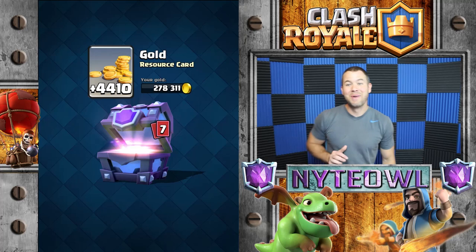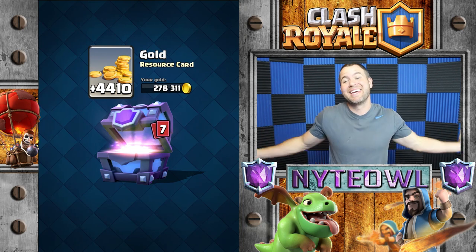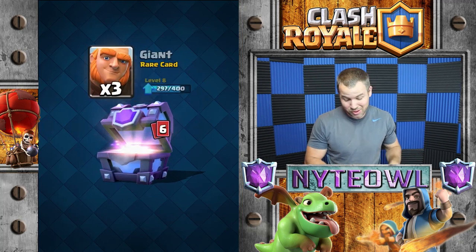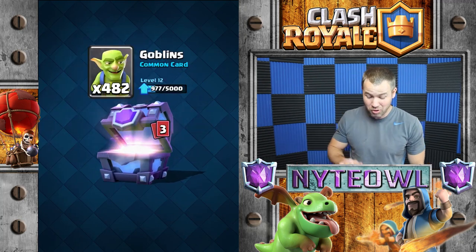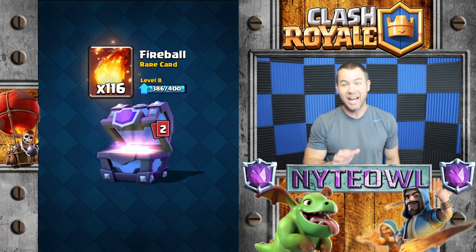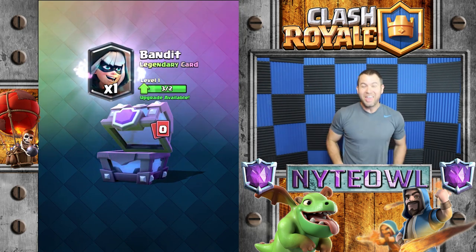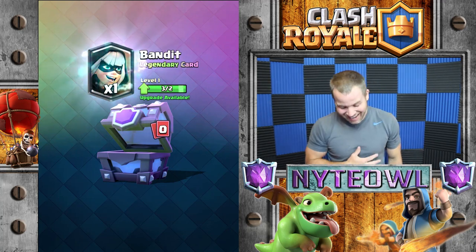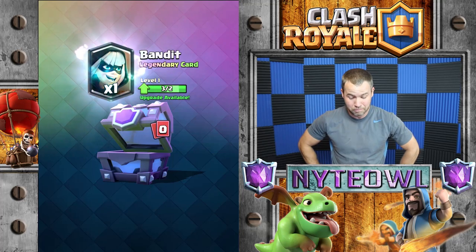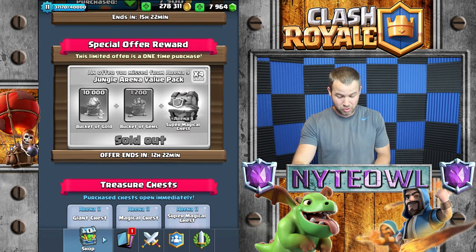I'm back. I got a little bit of gold in the chest. My hope is that I get a Graveyard — if I do, I'm definitely buying the one in the shop. Let's go through this bad boy. I got some spells, 482 Goblins — holy cow — and Fireballs, which I really need, so I'm super jacked up about that. And it looks like... holy, that is my third Bandit in less than a week! I went from zero Bandits to a plethora of Bandits. Hopefully I can figure out a deck to use with that.